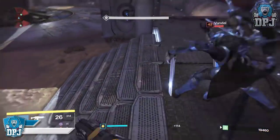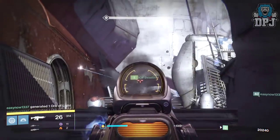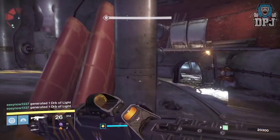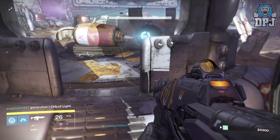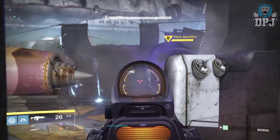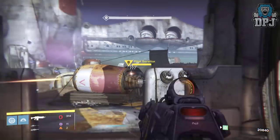Even if you've completed your card, you can still grind through and receive amazing loot, which includes the Dreg's Promise, the Lord of Wolves, the Ruin Wings, as well as an epic gold shell and class items — all dropping up to 335 light score, taking you higher and higher in that light level.